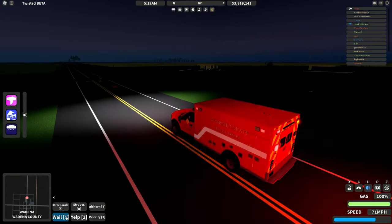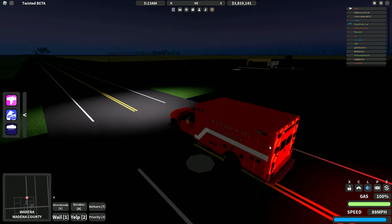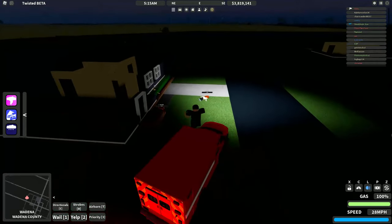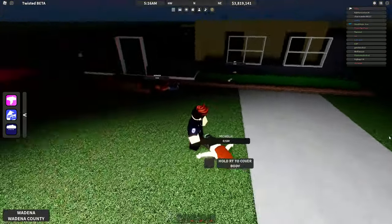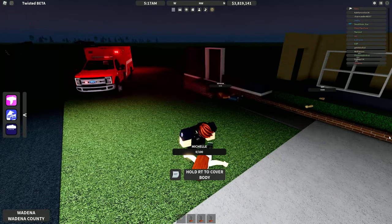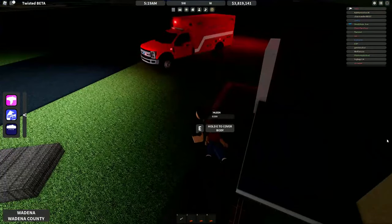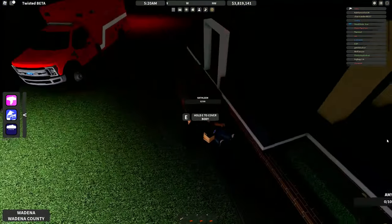Finally, we have Healing the Wounded. This is only possible through the EMS Pass, which can be purchased for 300 Robux. When a violent tornado hits a town, wounded NPCs with varying amounts of health will spawn. It is up to you to help revive them or cover the dead bodies up. Saving an NPC will result in a bit of cash, while dead ones do not.